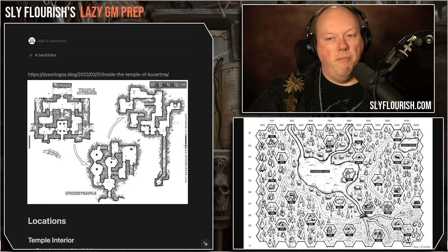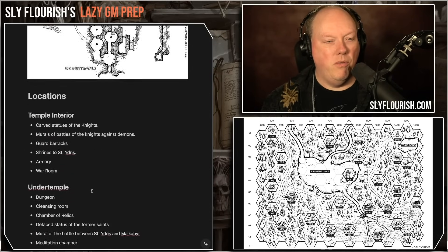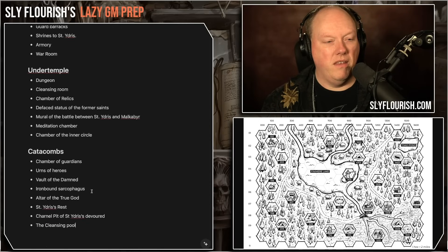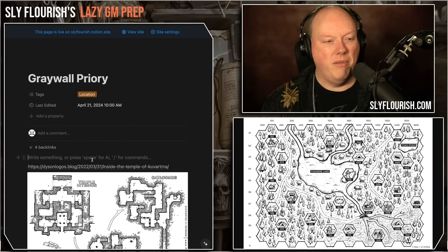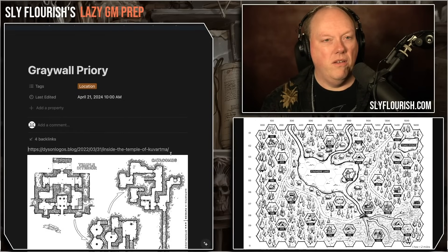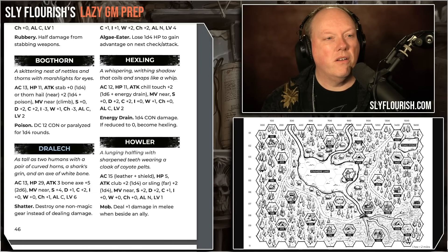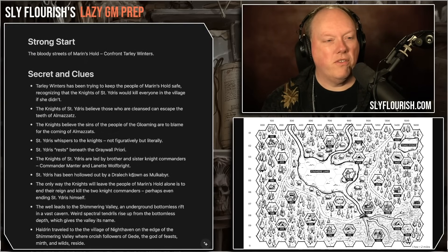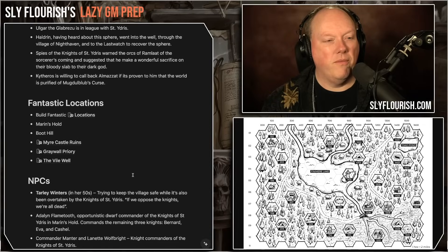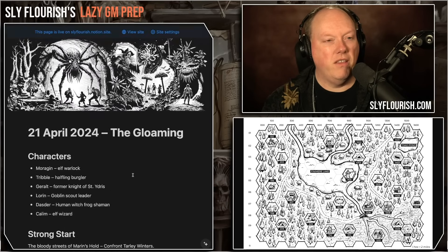What I'll do is print that out, write all these names on the map, and stick it in my notes — particularly if I know the characters are going there, but it's handy if I need it today. One last look at the notes: I've got the characters, a strong start, a pile of secrets and clues, some fantastic locations, a couple of NPCs, and some highlighted monsters. The rest we leave to the game itself. I feel pretty good about it and I'm excited for where things are going to go.